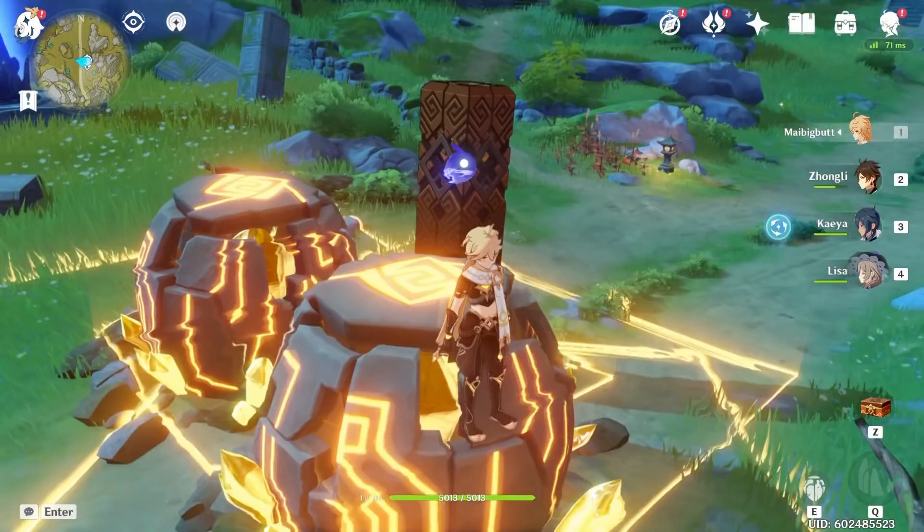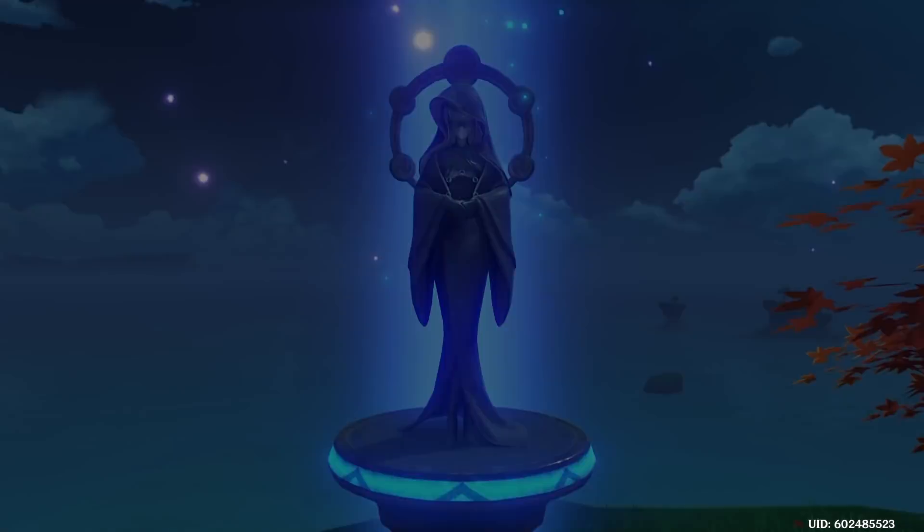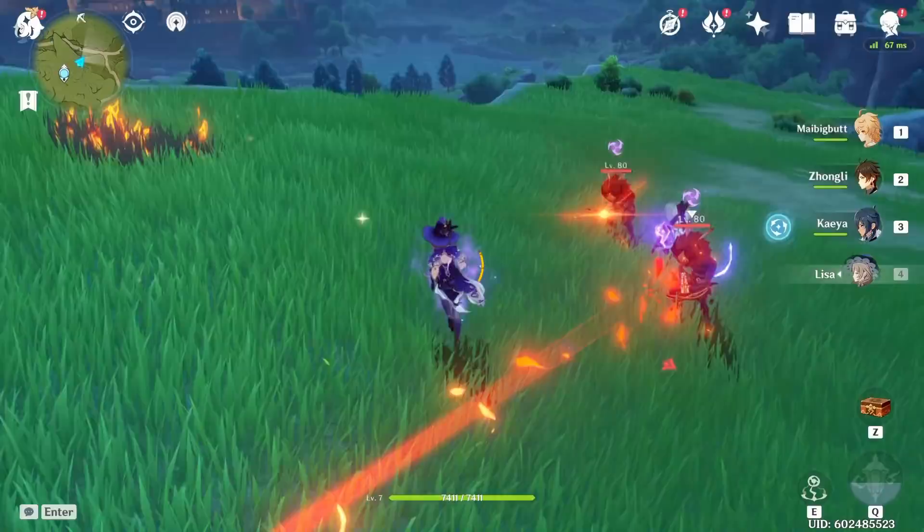Finally, the Electro Traveler. He can become Electro, and in the future all the other elements. What he's able to do is leave these little Electro Balls around which give energy to other party members. And that's about it.